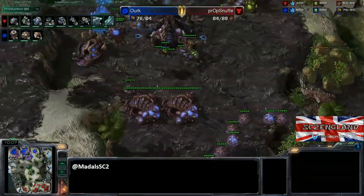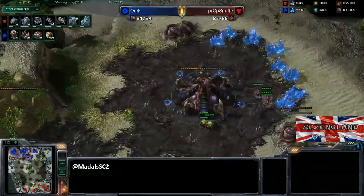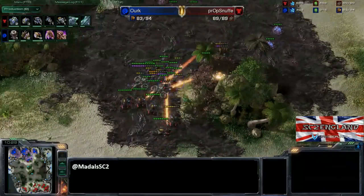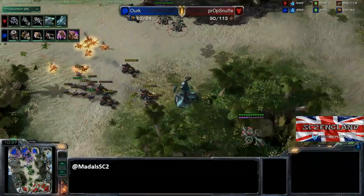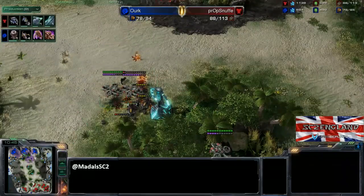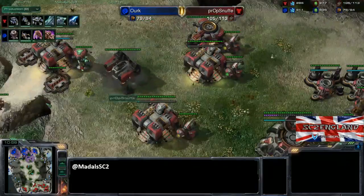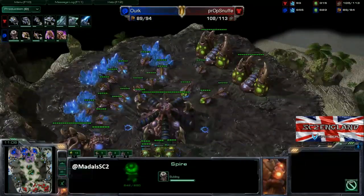As a Zerg player, how do you deal with mech? If you can't kill it early, which is the preferred option because it's weak then, you go into the late game. The way you engage a mech death ball is: if there are lots of Thors and not many Tanks, get loads of Roaches. If there are lots of Tanks and not many Thors, then look at Zerglings, Banelings, a couple of Roaches, and Mutalisks can also be effective. One thing many Zerg players don't utilise enough is Neural Parasite — that lets you grab Thors and Tanks and deal damage to the Terran army itself. Broodlords are also super effective because they force the Unsiege. And here, Ork is about to finish up his Spire.